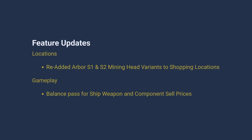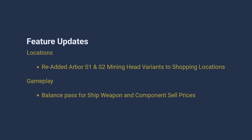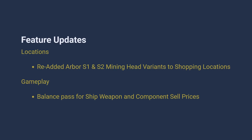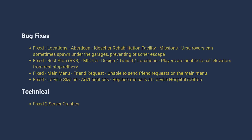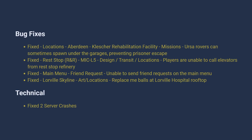A number of crashes were fixed as well. For Thursday, they added the stock mining lasers to shops, but I never noticed because you start with stock lasers. They balanced ship weapon and component cell prices — more on that in a moment. For bug fixes, there was a big fix for friends list; they weren't working, and now they are in this patch.